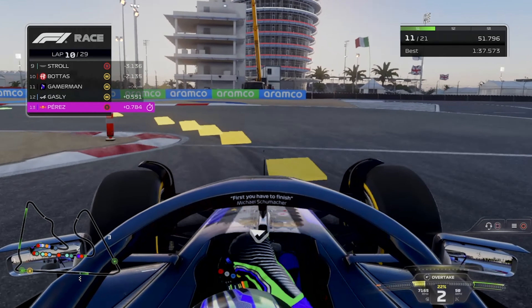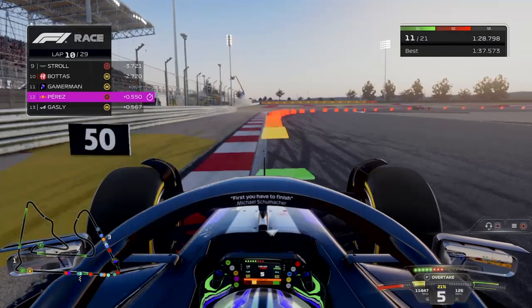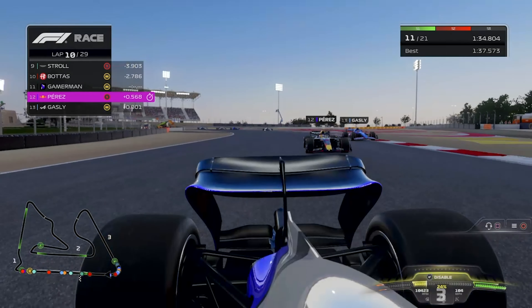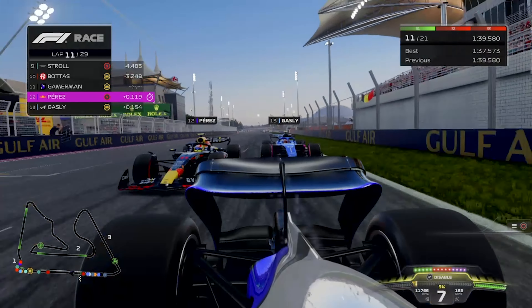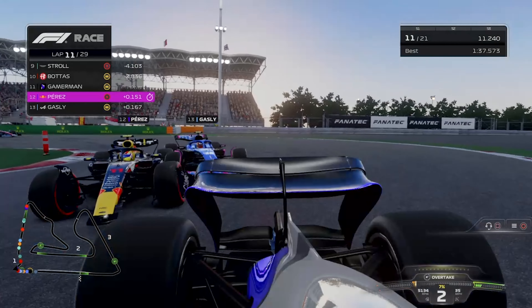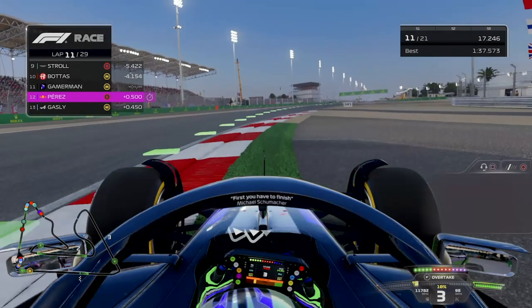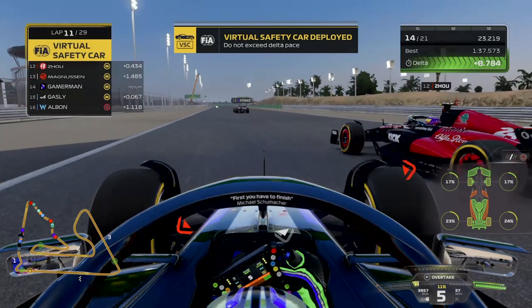We have a moment of oversteer heading down into turn 10 and a little bit on the exit, but we are still going to be ahead. Going on to lap 11, Perez and Gasly have overtake and DRS. We turn on overtake to try and help us defend. They are going to try and send it — and on lap 11 we are going to be in the middle of a 3 wide sandwich. Perez has hit us — he's lost his front wing. I thought we had a puncture for a second because my right boot started to feel like it had lost grip. We tried to block on Gasly but he didn't back out, and now it's a VSC is out. Gasly has lost his front wing.